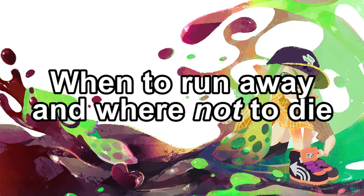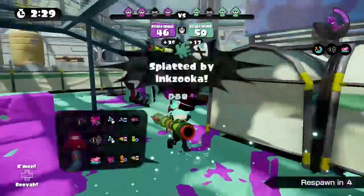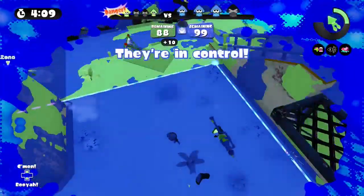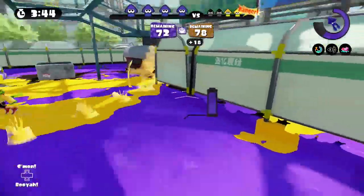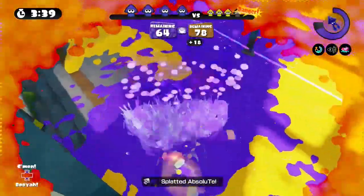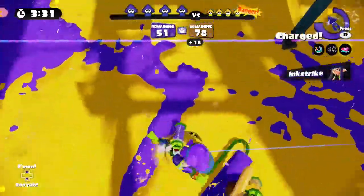When to run away, and where not to die. You should try to never die — sounds obvious, right? Even so, the Splat Zone is absolutely dangerous, and sometimes the best option is to run away. You definitely don't want to die in the Splat Zone, as you'll explode in a spray of enemy ink, making it even tougher to retake the zone. This is again where Ninja Squid and Ink Resistance come into play. If you find yourself in a dire situation, such as confronting a Kraken or Ink Zooka, it might be better to flee for a few seconds before rejoining the fray. Enemies won't be able to properly follow you thanks to Ninja Squid, and when an opponent thinks you're running away, there might not be a better time to surprise them and splat them.